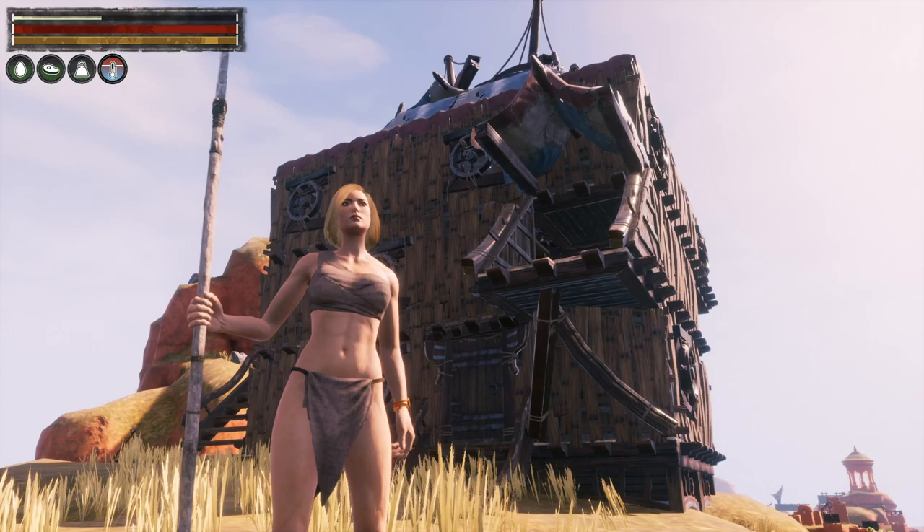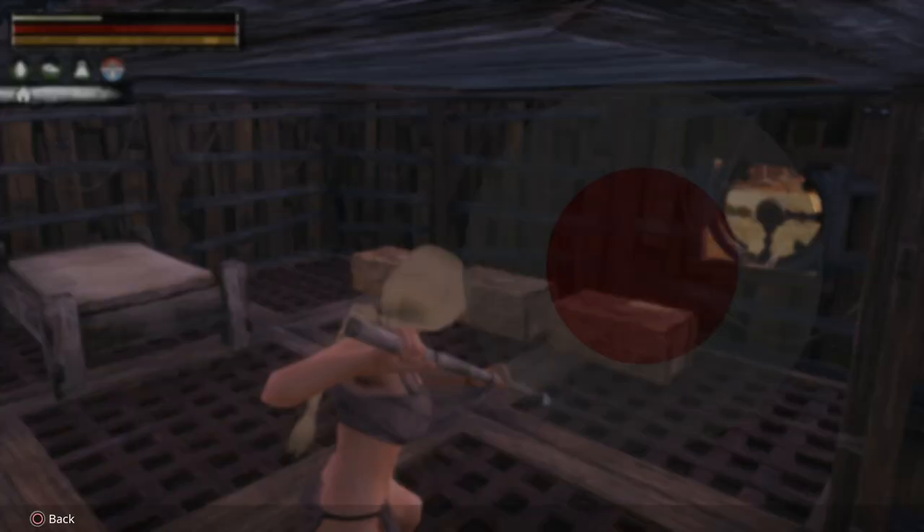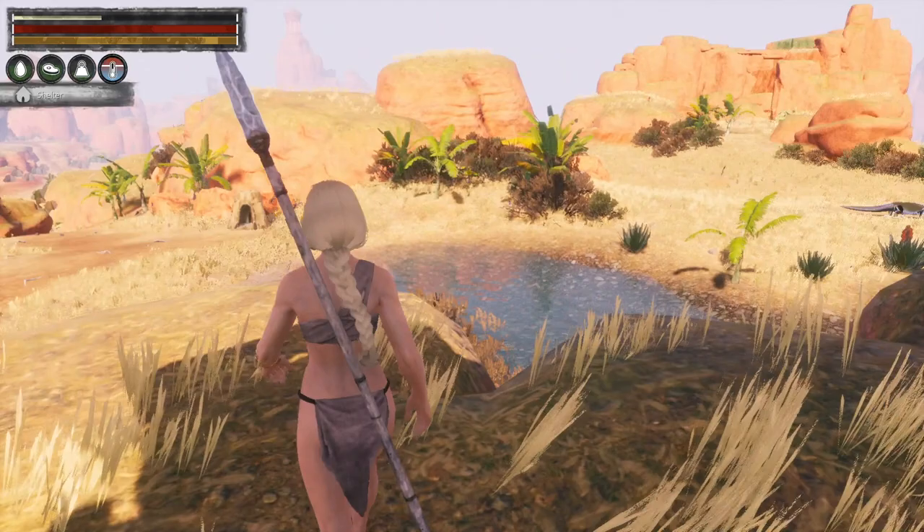Hello and welcome back to Conan Exiles. As you can tell, I've been quite busy here. I made myself a little hovel in Flotsam, which is the building set that you get with the Isle of Scepter. Let's put this down — there's nothing in here to bother us, but unfortunately quite a lot out here to bother us.